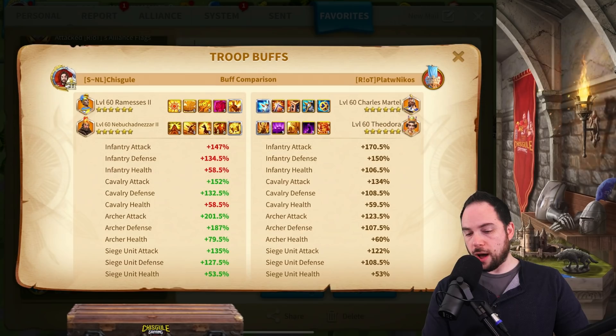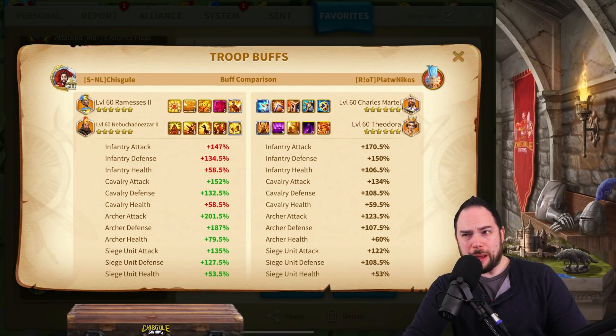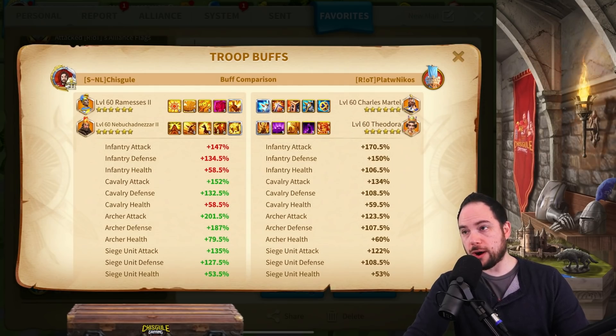Looking at the buffs when I'm running rallies with archers: about 201% attack, 187% archer defense, and 80% health. I'm in alliance NL right now, which has a few different holy sites than Wolf, but it's pretty similar. Looking at these stats, the player who was rallying the garrison I was solo-filling is short about 50% archer attack from where we're at in gear and buffs — that definitely influenced the garrison's ability to make such a profound comeback.